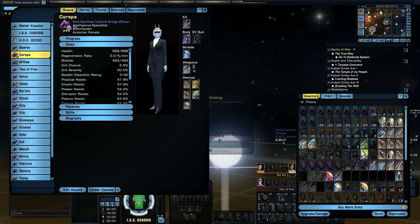The first one here is an Andorian bridge officer that I got in the old version of the Federation tutorial — I think it was actually the launch-era version, the one where you go to Vega and have to fight your way through a boring infestation of the colony of Vega, and you actually pick up your bridge officer along the way.